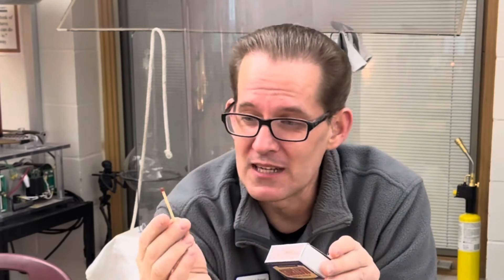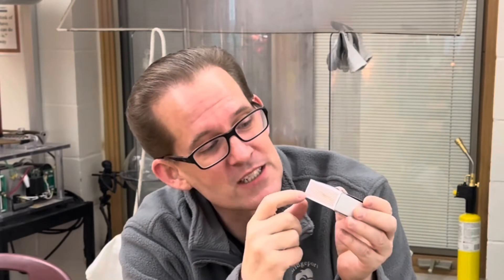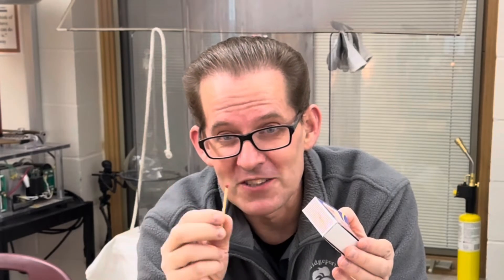The match head is predominantly made of potassium chlorate, and the striker panel on a match box is made of the red allotrope of phosphorus. So just the friction between the potassium chlorate and the red phosphorus strikes the match.